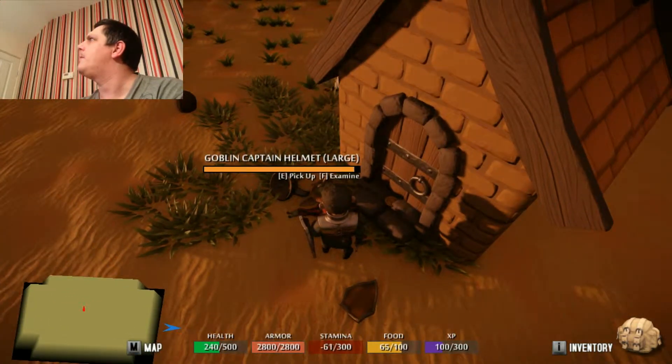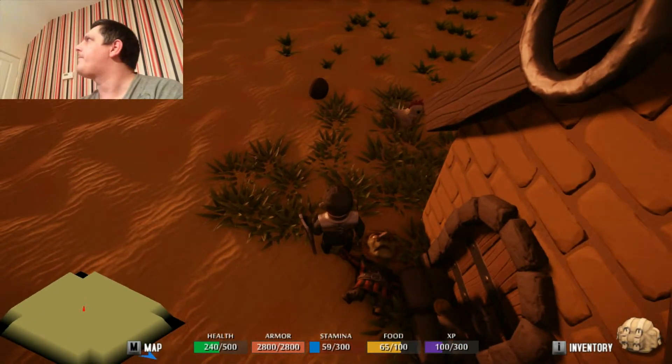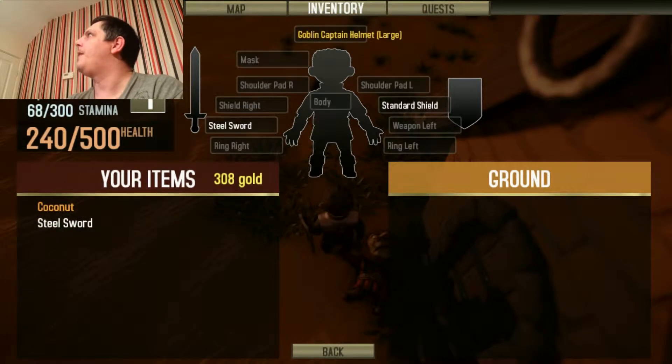Got him! Goblin captain helmet — large. Let's pick that up. I for inventory. Standard shield... got steel sword. I can pop it in there, and as you can see it really is really early stages — it doesn't even fit into the box area properly. But I really don't care. It's exciting, I just can't wait to see where this game goes.